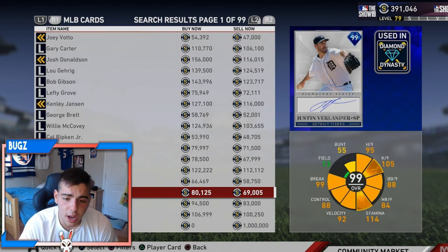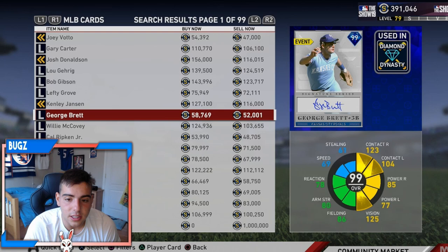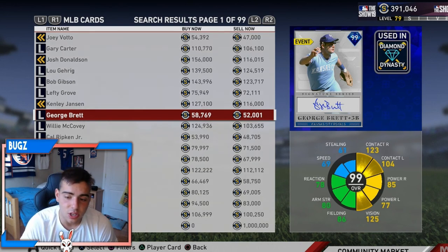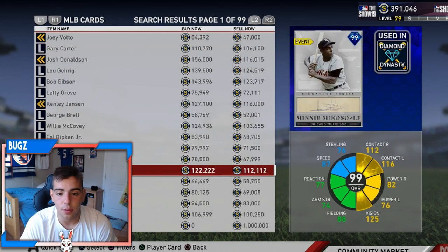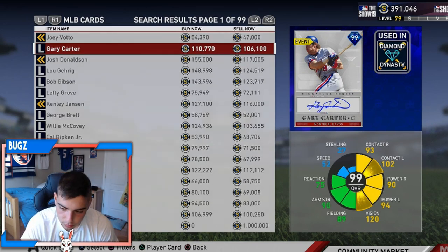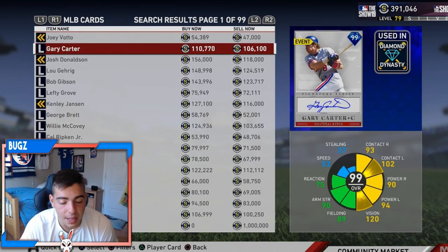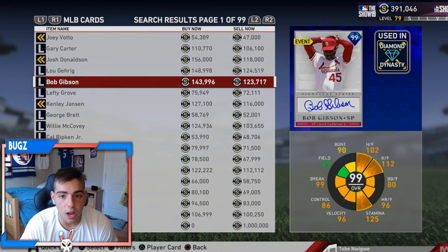Signature series packs drop and the market crashes in half — literally in half, everybody goes down in half. Sell your team, rack up as many stubs as you can. Go in your binder, sell anything you have — commons, bronzes, duplicates — get maximum stubs. When those packs drop, you buy a bunch of signature pack players and make profit on all of them. Once those packs are gone, you'll make profit off any card you got off the auction block. For instance, Gary Carter when he first dropped was around 130K, dropped to about 90-80K, and now he's back at 110K. When new content comes out again he'll drop back to 80, maybe 70, then rise back to about 100. When those packs drop, it's just go time to make stubs.